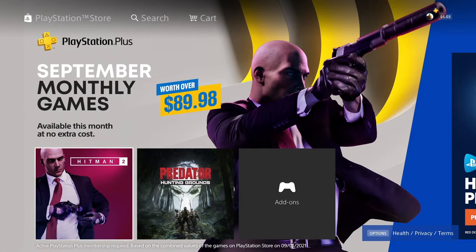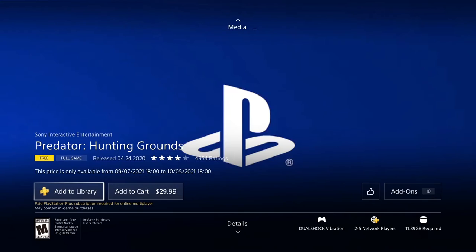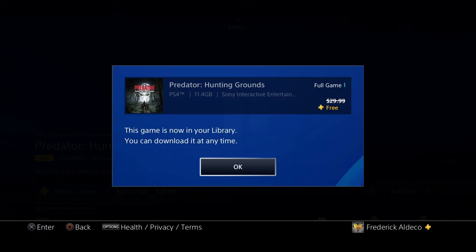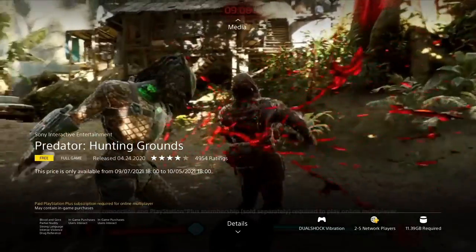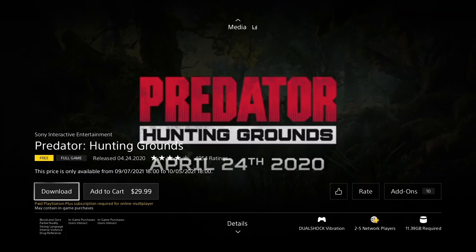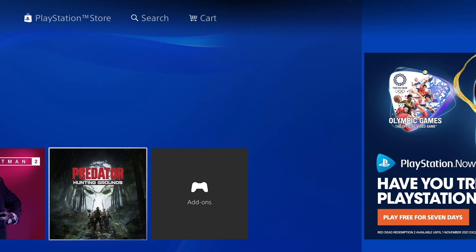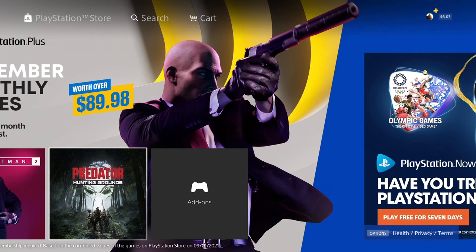I haven't played part one but I'm pretty sure I'll be able to just jump in and have some fun with Hitman 2. Same thing with Predator Hunting Grounds — I played the beta and while I liked the idea, I wasn't content purchasing it at $29.99. Getting it for free is always great, and it's a no-brainer to add to your library, great to play with friends especially now that everyone's getting it for free.